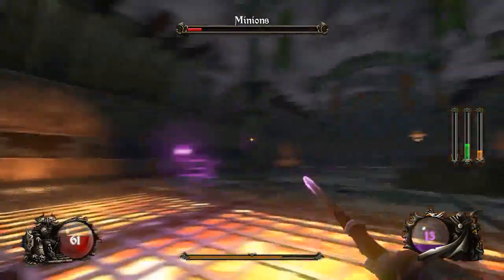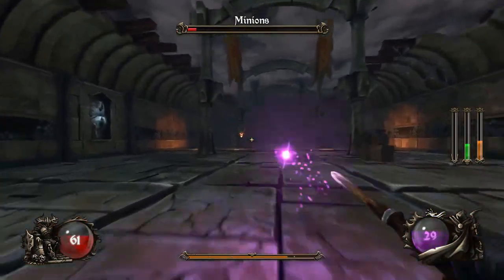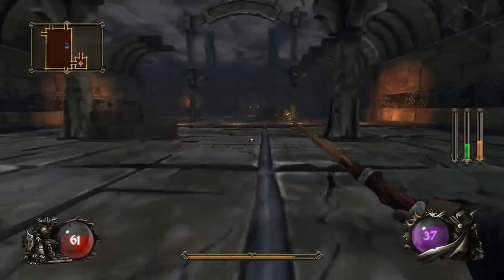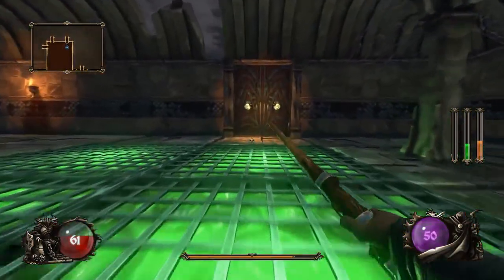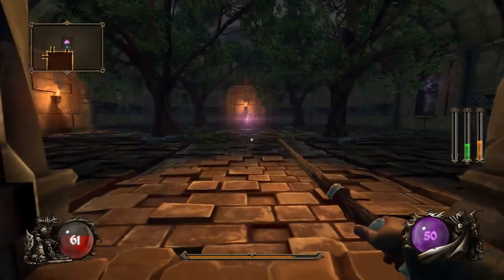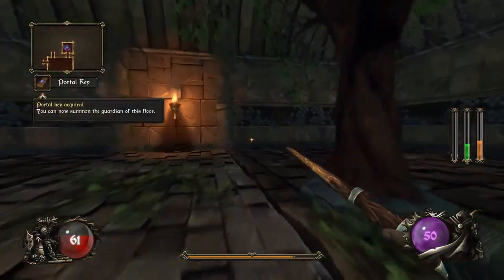These guys are the most annoying thing. Alright, I think that's everybody — one more. As you saw, whenever we kill all the enemies, it clears the room and we are free to go to whatever room we desire. What you wanna do is get the portal key and get to the boss. Here's the portal key — if we pick that up, now we can go fight the boss.